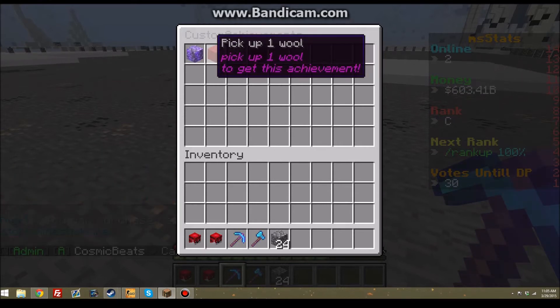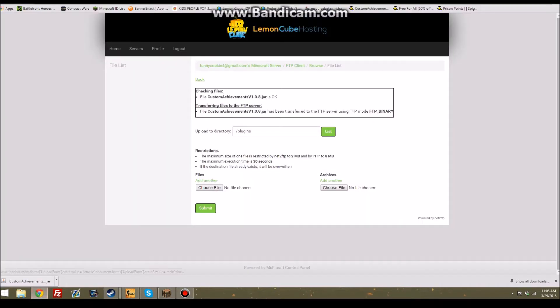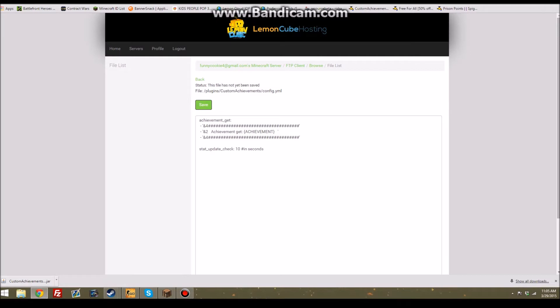Achievement get - milestone! Let's see what our reward was. There is a reward in the config, so once you unlock it, it will be enchanted. Let's go in the config really quick and see what this does.